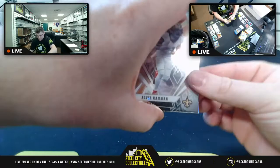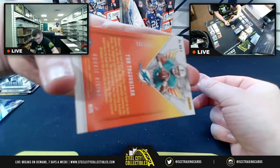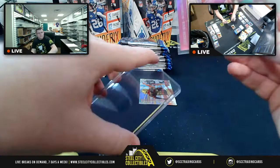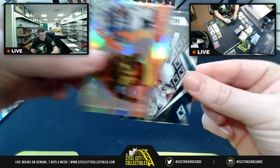Box two starts: Alvin Kamara upside down for the Bills, Gabriel Davis pulled. Another Tua — AFC East, 100-of-199 Rookie Rising for Thomas K. Tua continuing the streak from the last break. CD Lamb Hot Routes. Then upside-down Colin Johnson for AFC South.